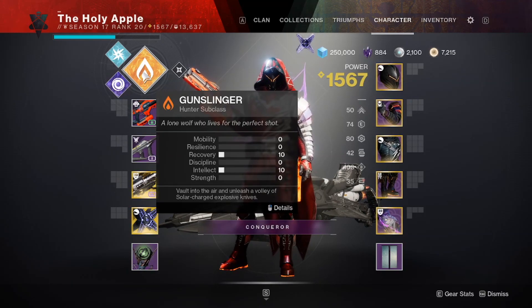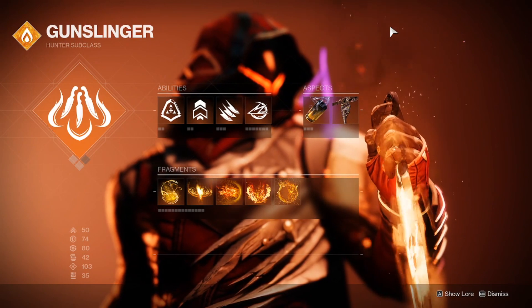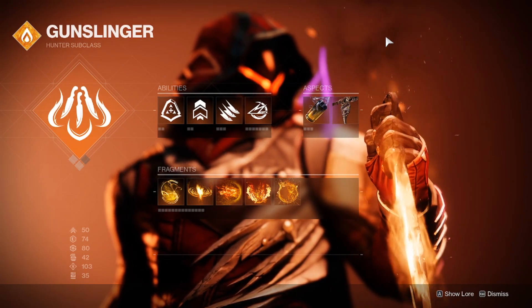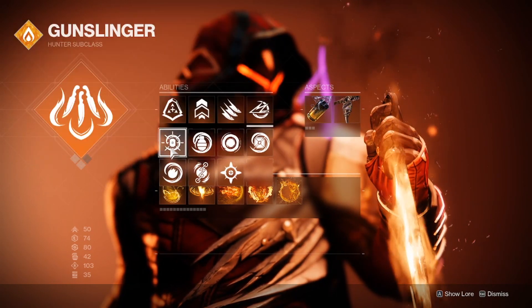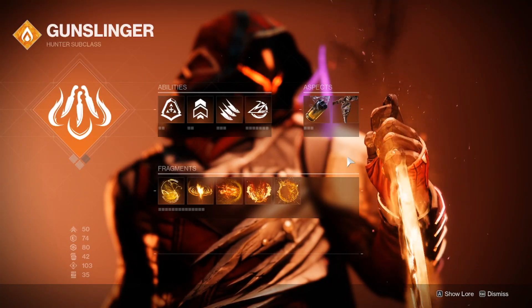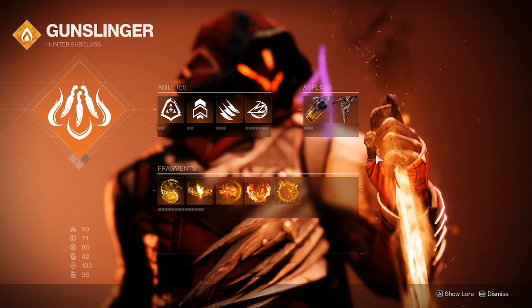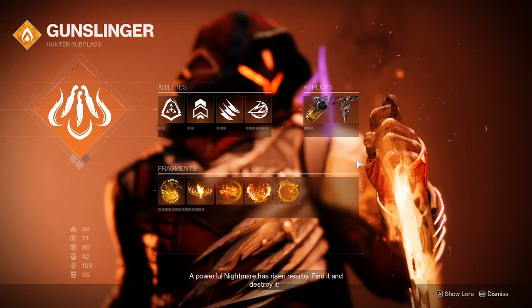Probably one of the most important updates in Season of the Haunted is Solar 3.0, which brings it more in line with the Stasis and Void builds we previously had. We have a bunch of new fragments and aspects to play around with, and all grenades are now unlocked so any class can use any grenade. I won't go over the aspects and fragments in depth here as there will be plenty of other videos covering Solar 3.0 in detail — my advice is to just play around with it and find what works for you.